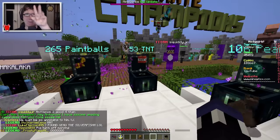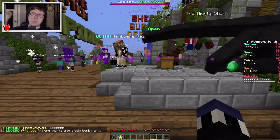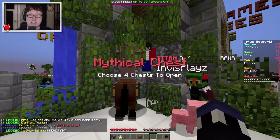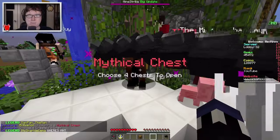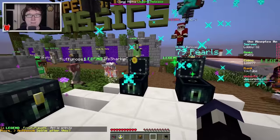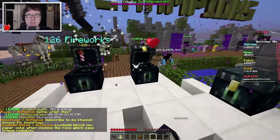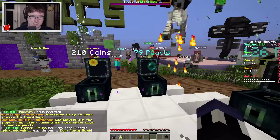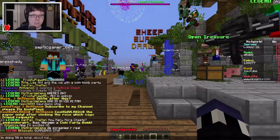We got paintballs, TNT, ender pearls, and bat swarms. I think all of these are like little lobby weapons. My guess for flesh hooks is that you can fish people out of the air or something. We're doing 50 in total, about halfway done. Let's move on to a new location - head over to the opposite side and see how many people think I left the server.